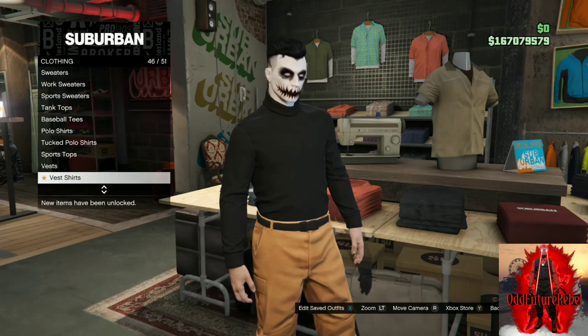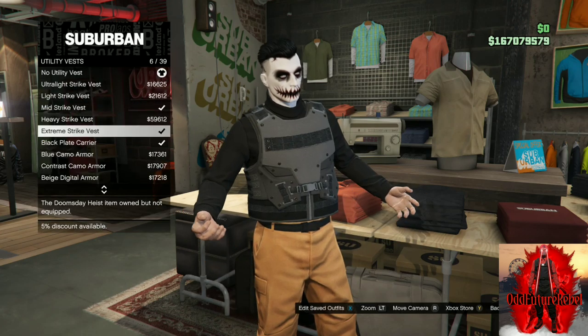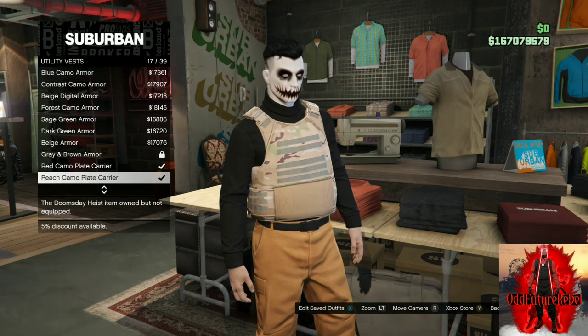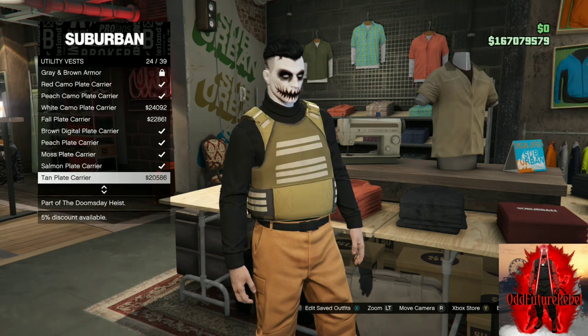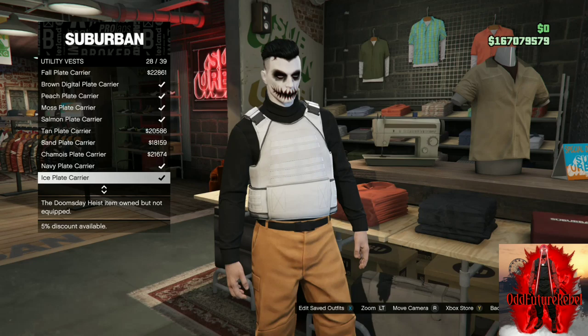Go down to utility vest — it's all the way at the bottom. Once you're on utility vest, you will need to purchase the body armor. Purchase the all white body armor. Once you purchase the all white body armor, make your way over to the shoe section.